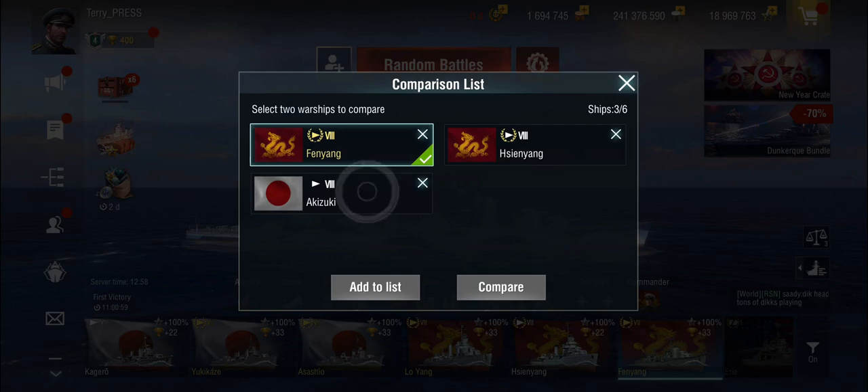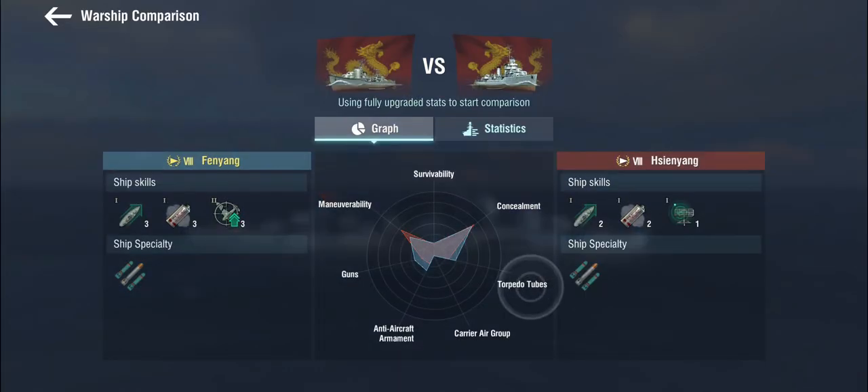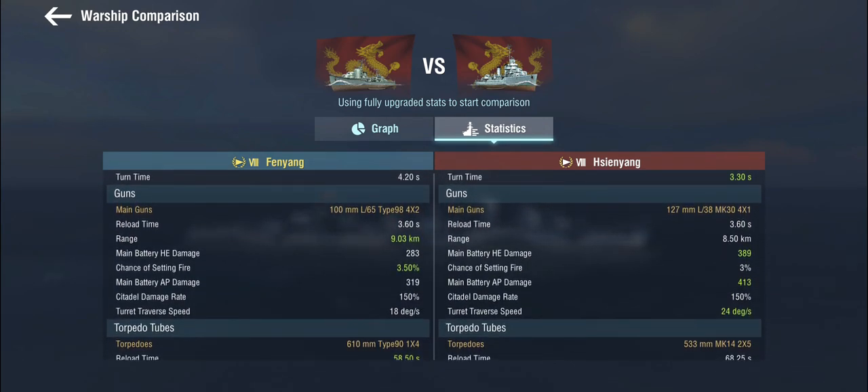The other logical comparison we have to make is between the Fen-Yang and the Sien-Yang, which is the tech tree tier 8 Pan-Asian destroyer of American origin. The Sien-Yang also gets deep water torpedoes, but gets a radar and one fewer smokescreen and one fewer engine boost. The Sien-Yang, being of American origin, gets the 127mm guns, which are frankly pretty good.